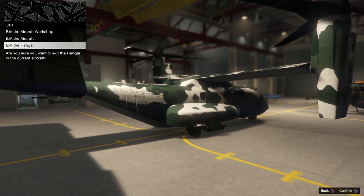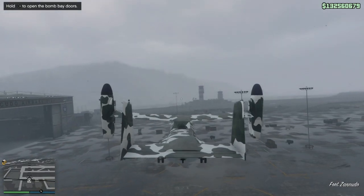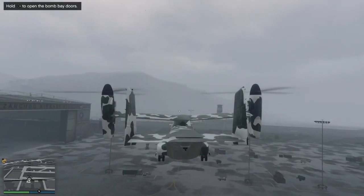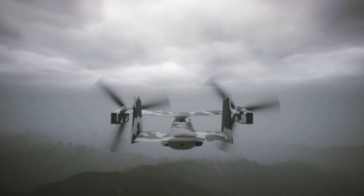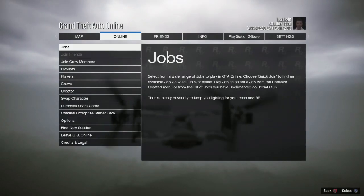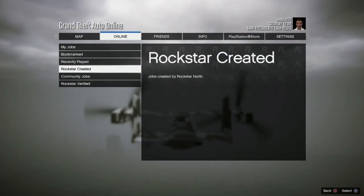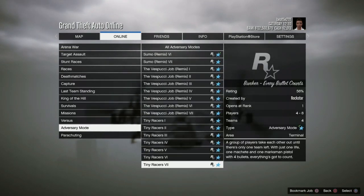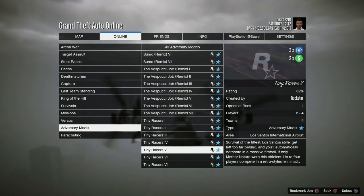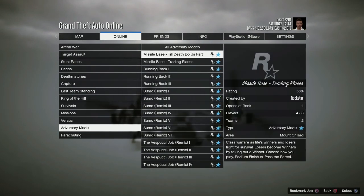Let's head to the test rides place, and there are also two more discounts there as well. On the way, let's go over the double money events this week. Both are adversary modes: the first one is Tiny Races, which has double rewards, and the second one is Running Back, which also has double money this week.